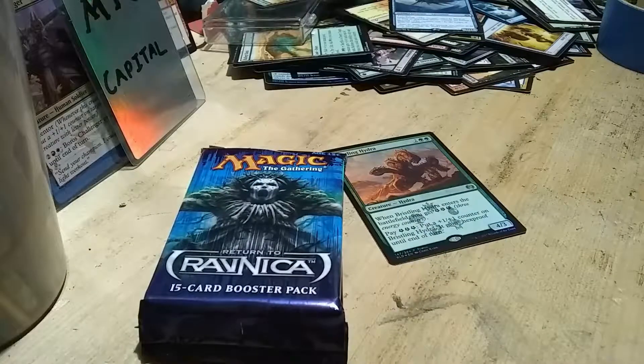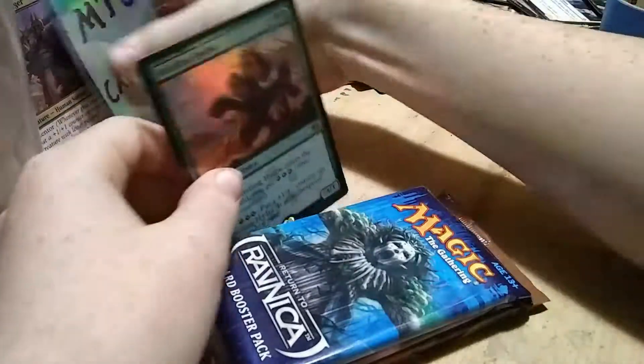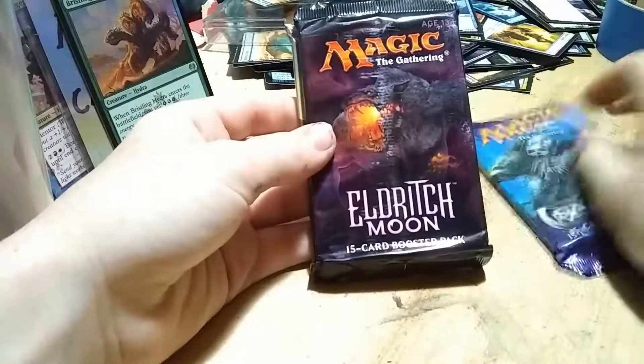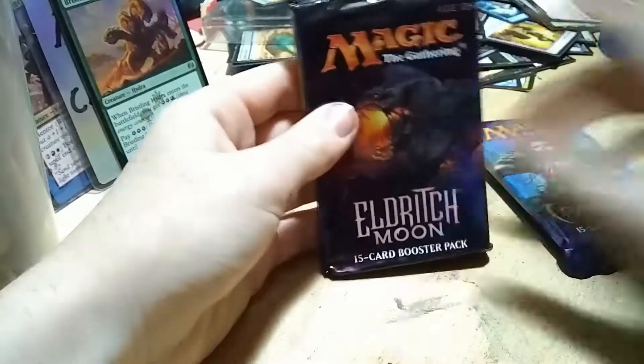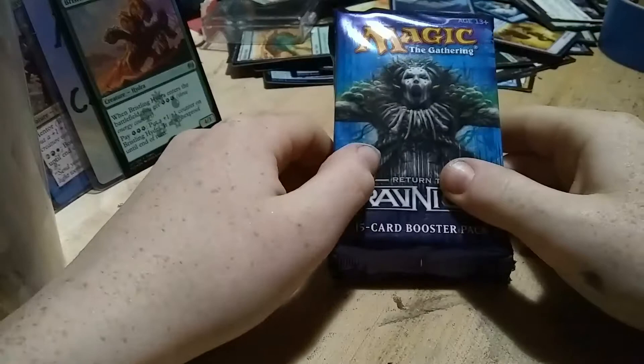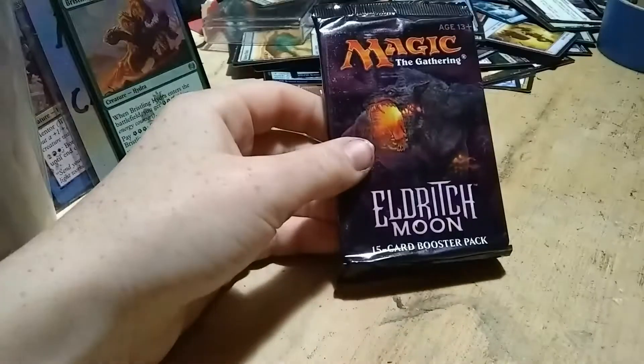There we go. Bristling Hydra right there. And the packs — so I thought this was Theros, I was wrong, it's actually Return to Ravnica. Eldritch Moon — so I was close, I said Shadows over Innistrad. And Aether Revolt — I was close again, I said Kaladesh. Anyway, close enough. Return to Ravnica is pretty nice; we'll open that one last. We'll open Eldritch Moon first because, in my opinion, that's not the best.